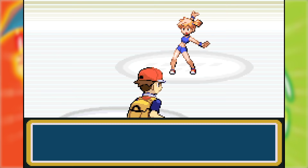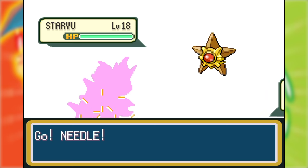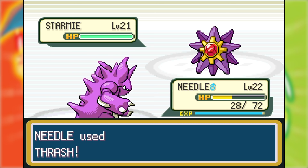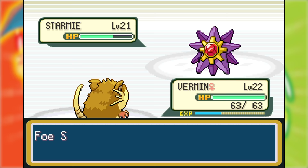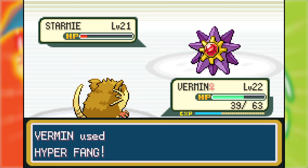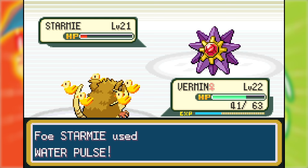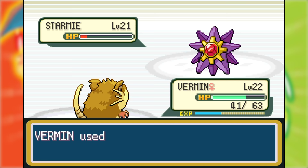Feeling confident, I challenged Misty. Needle immediately OHKOd Staryu with Thrash, which was beautiful. In came Starmie who outsped and landed a super effective Water Pulse. I got a Thrash hit in but it only did about a third. Starmie's next Water Pulse KO'd. I brought in Vermin who tanked a Water Pulse and did big damage with Hyper Fang but didn't KO. I went for Quick Attack but she healed up. She Water Pulsed again, confused me, but I clicked Quick Attack anyways. It fought through the confusion, landed Quick Attack, and won me the battle — two gyms down.